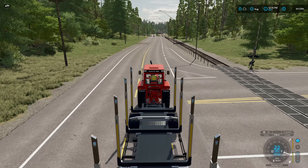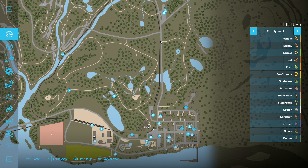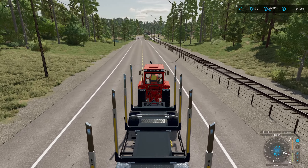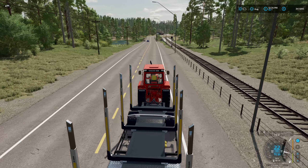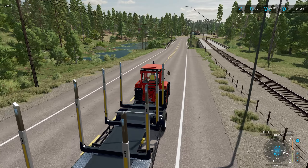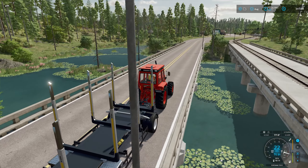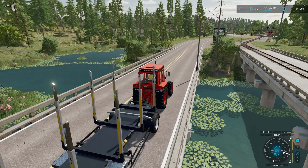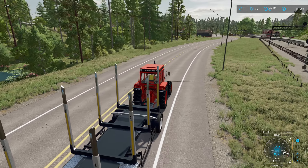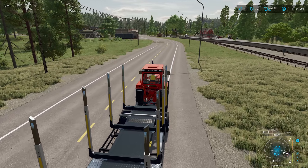I do like the new gas station they've created for the US maps — it looks very similar to some I've seen. We've got a good ways to go. We're up here at the sawmill and have to come all the way back down. It just seems far when you're only going 22 miles per hour. I love the new water plants — the cattails and the lily pads look fantastic. The grass looks more natural to me from a North American perspective.